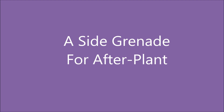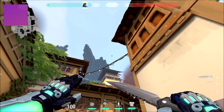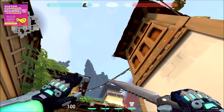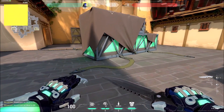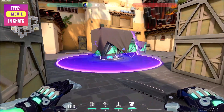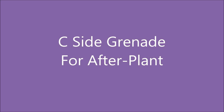We'll see the A-side grenade for afterplant. If you hear the diffuse sound, or even before hearing the diffuse sound, you can use this grenade. It's going to kill the diffuser. But since it's slow, it's better if there is one guy who is playing with you.